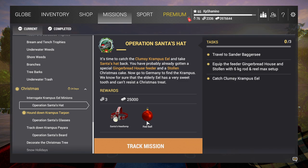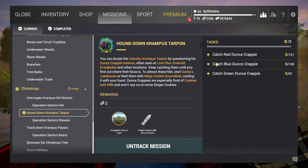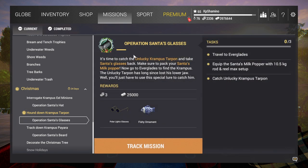The next one is the tarpon, located in Everglades. You need to go to Lone Star, Emerald Lake, and Everglades to get the crappies. Then you use a popper to get the tarpon and complete the quest.